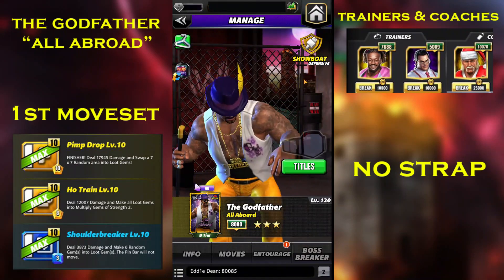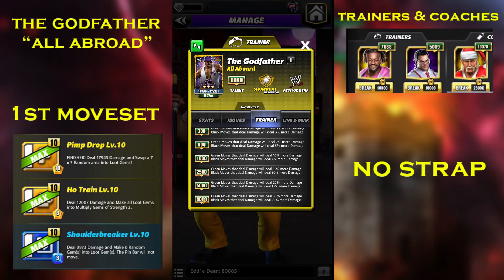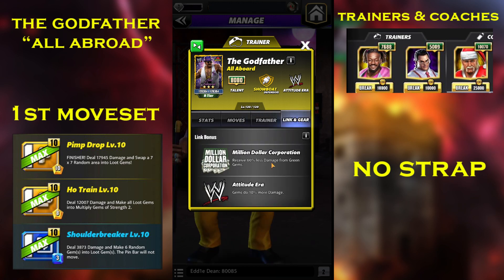Whenever I get more I'll evolve him. But for the showboat I have a lot of issues with tokens. Let's see his training ability: the trainer bonus at 9000 is green moves that deal damage get a 30% boost, and black moves do 20% more damage. So it's a double move-damage training ability — very useful, very good for MVP, good for Rocker Shawn, and probably good for Cody Rhodes if you don't want to use a gem damage trainer and prefer move damage. There are many other characters who can do better if you're free to play, but he's still very good.